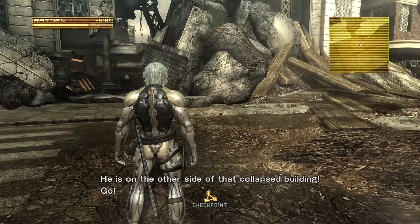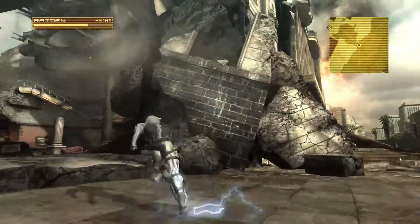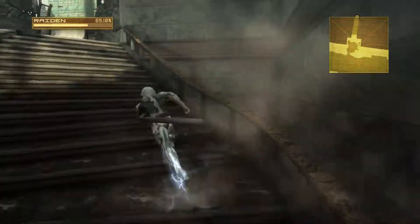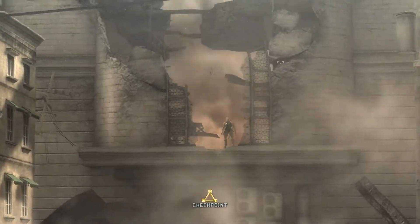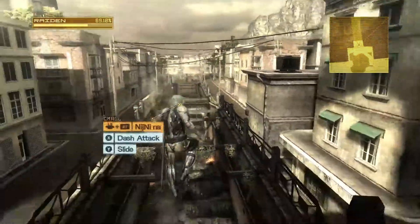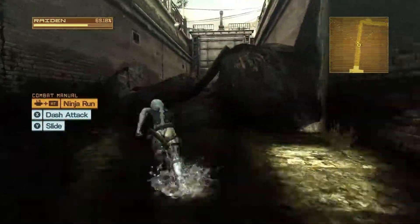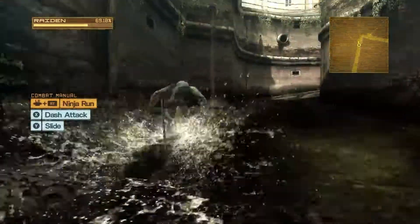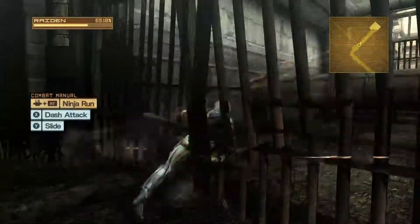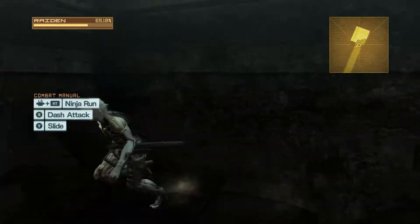On the side of this building — I'm just gonna run. Are there any secrets in this game? I don't even know any inventory to gather items or something. Something's going on. I'm getting him. Use your ninja run to move over obstacles automatically. I am a ninja — that was automatic. Do not let him out of your sight, you must catch it. The camera — shit.